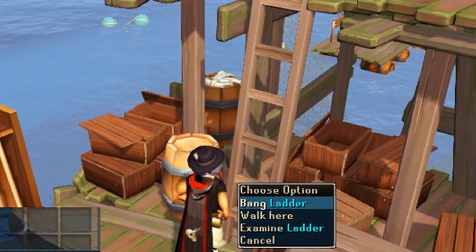Next up, they've added a bang ladder option to the ladder, which will allow you to get Old Groggy's attention. He's the one staying on top of the tower where you have to return his ring if you happen to get it while fishing. You'll be able to get his attention with a simple left click on that ladder, making it a little bit easier to turn in that ring and get that achievement out of the way.